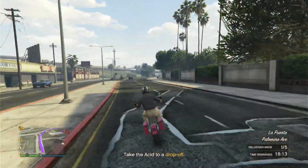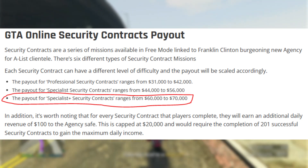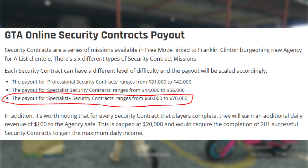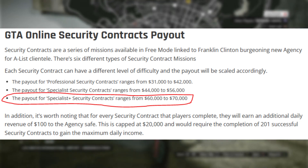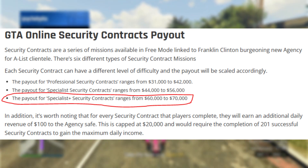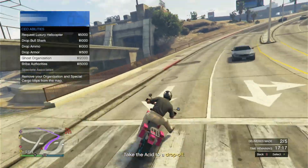Now let's break down the security contracts. Each contract has three different difficulty levels and the payout scales accordingly. Professional security contracts — the lowest — pay out from 31,000 to 42,000; I would skip all of these. Specialist security contracts, the middle tier, pay from 44,000 to 56,000 — okay if you don't have Specialist Plus. Specialist Plus is the one you want, ranging from 60,000 to 70,000 payout. If you don't get Specialist Plus, try leaving the session a few times to refresh and get it, because 70,000 every five minutes is very good.